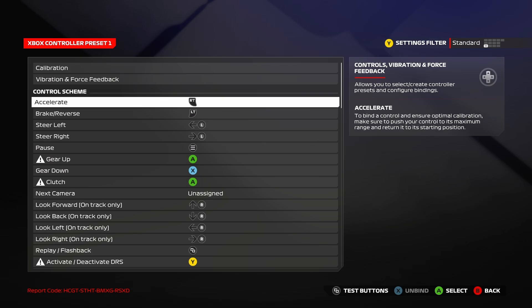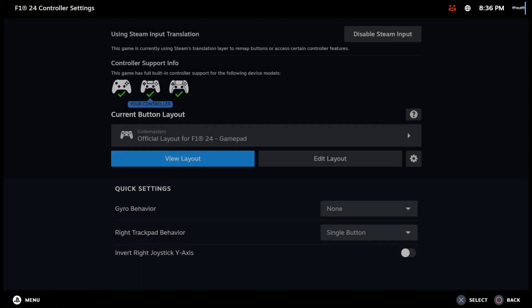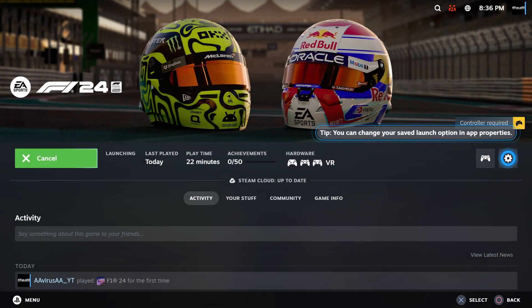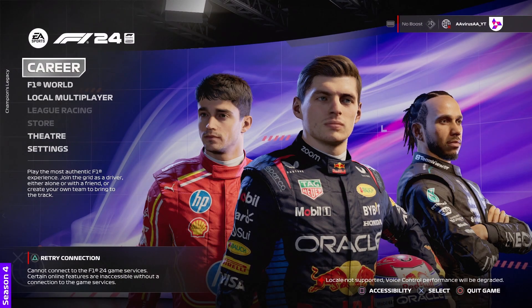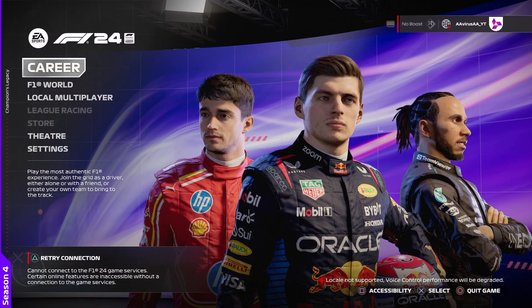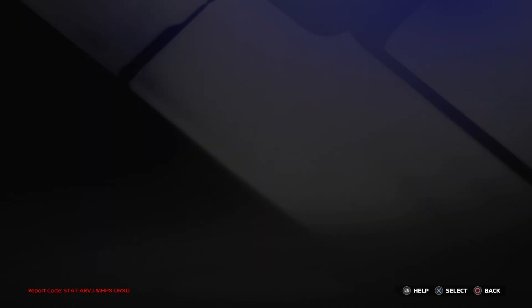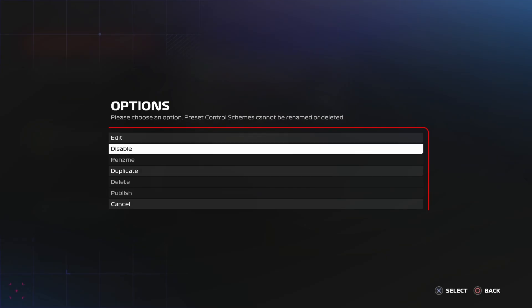Let's go to the next solution. Press on the controller icon, move up to 'Disable Steam Input,' and press on it. Now launch the game. As you can see, it says that Steam Input will not translate any controller input — that's what we want. You can now see the PS4 or PS5 controller layout. Let's check the settings — it says the DualShock 4 wireless controller is connected.